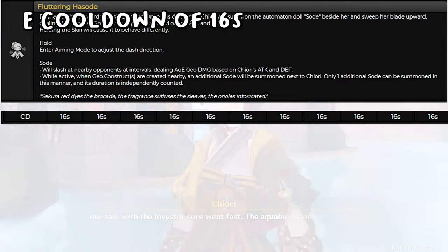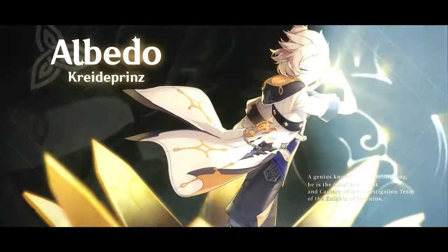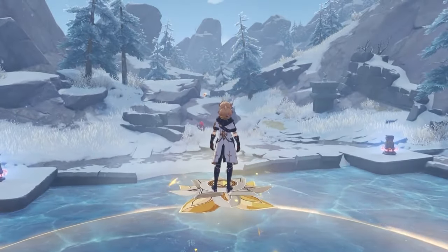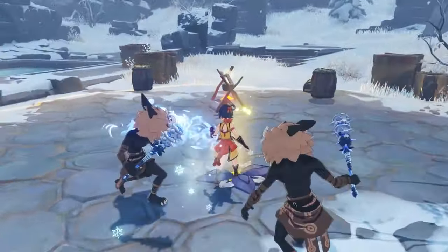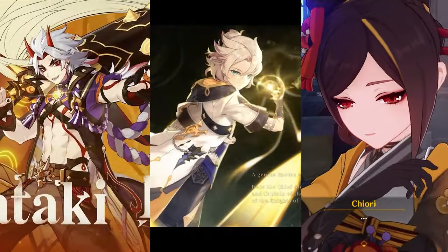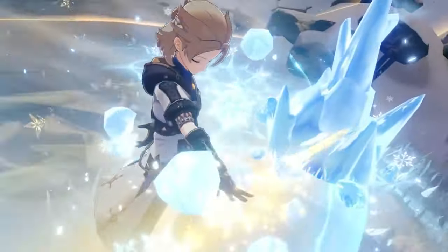Now let's move on to Albedo. His pros are: he is a great support for three characters — Ito, Chiori, and Navia. His elemental skill is great for exploration — you can create this elevator and it lasts a long time with a very short cooldown. His cons are that his elemental skill cannot be placed in some areas.